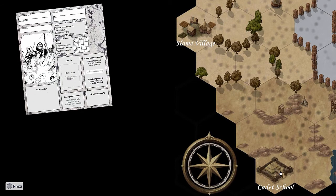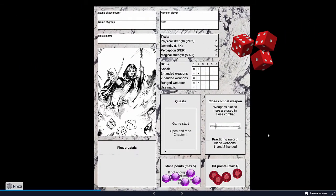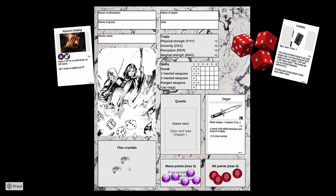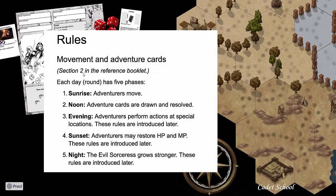The introduction campaign tells players to take one character sheet each and add dice, hit points, and mana points to the character sheet. They also get some flux crystals, which is the currency of the game but also used for other purposes. There's some predetermined equipment, magic abilities added, and a chapter card that one of the players takes.